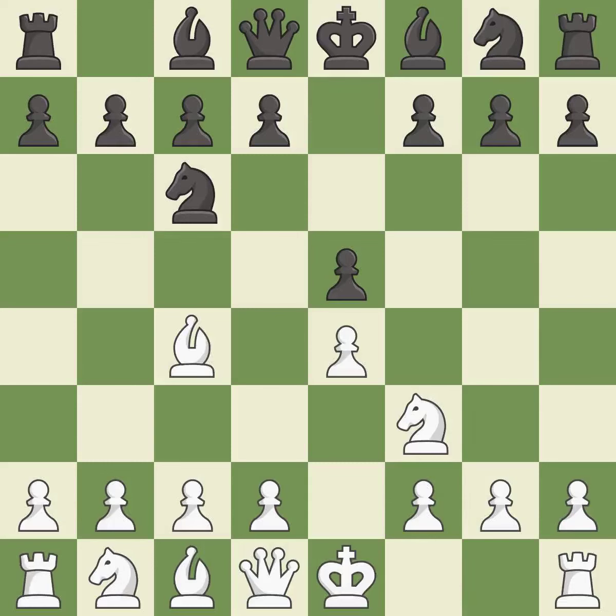The Italian Game starts with Bc4, which attacks the f7 pawn and prepares to castle quickly. Nf6 develops the knight and attacks the undefended e4 pawn. d4 takes space in the center, attacks the e5 pawn, and allows the dark-squared bishop to develop.